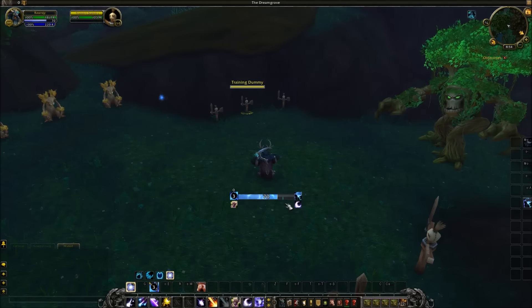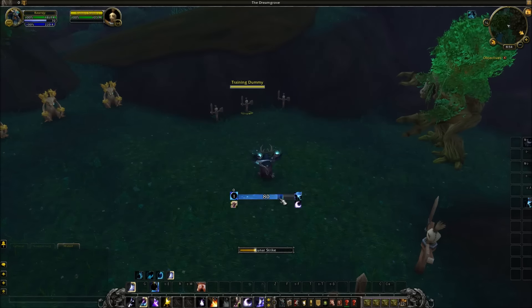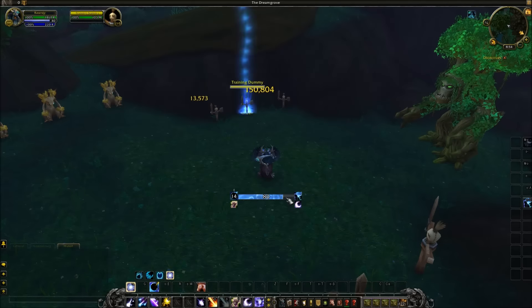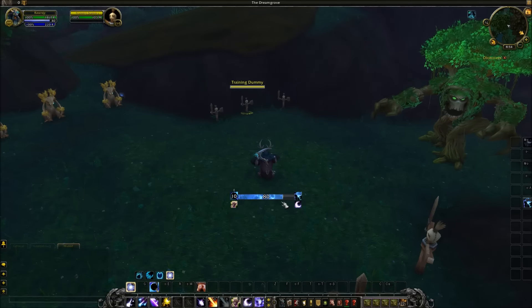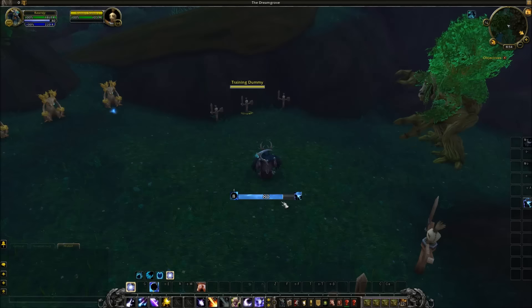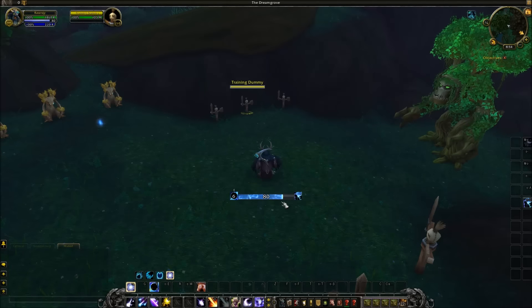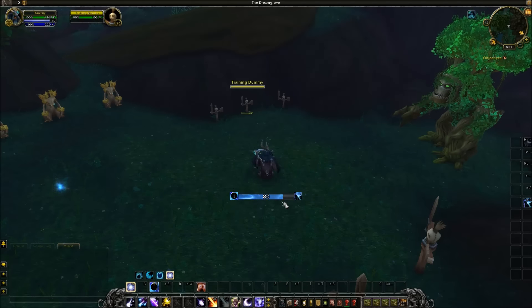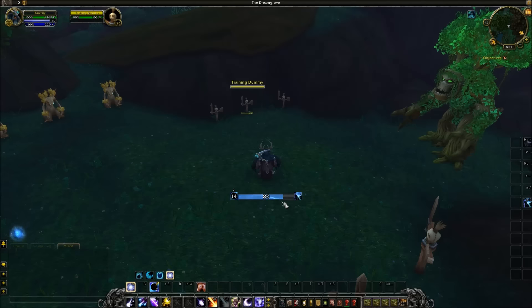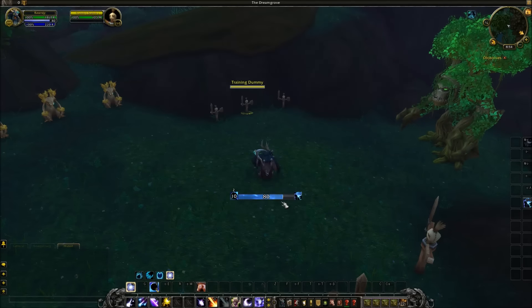And maybe you saw that little thing there earlier — that little tiny bar going across the center of the predictive bar. That's actually a cast bar. That shows you the amount of time left on your cast, essentially. So you don't have to look at your cast bar on your UI; instead, you can just refer to the actual bar that you should be looking at.